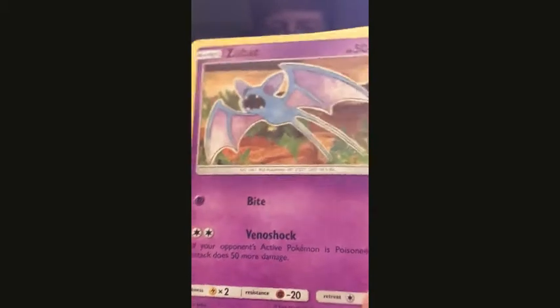Next one — we have an advertisement again for the series. We have an energy card, Coughing, and Zubat. Not the greatest set for that.